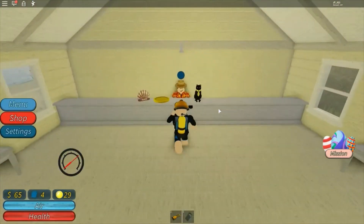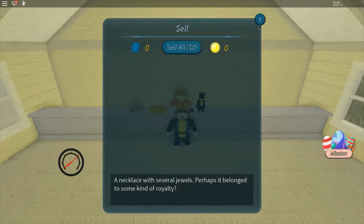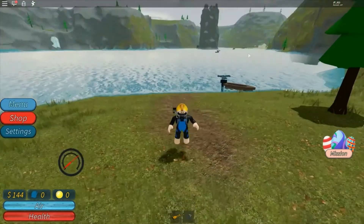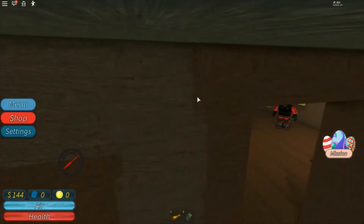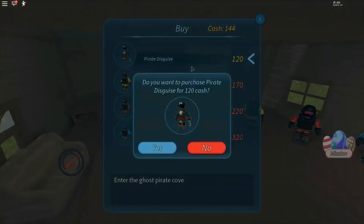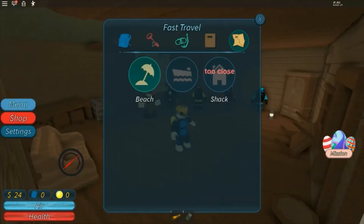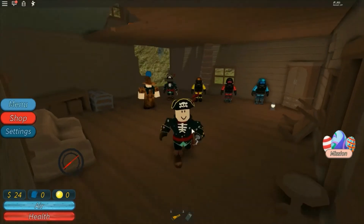Go in here. Sell our artifacts. 79 bucks. Giving us a grand total of 144. Isn't that enough for the scuba suit — I mean the pirate costume? That's a scuba suit. Hello again. I don't talk much. 120. Perfect. Got the pirate costume. How do I put it on? Menu — Outfits. Very convincing.